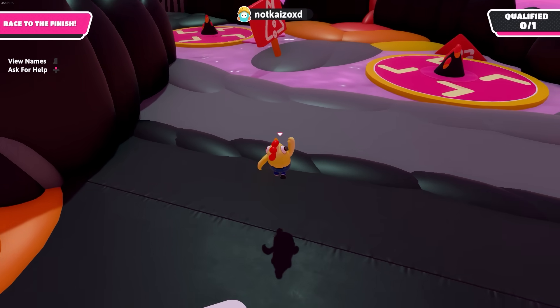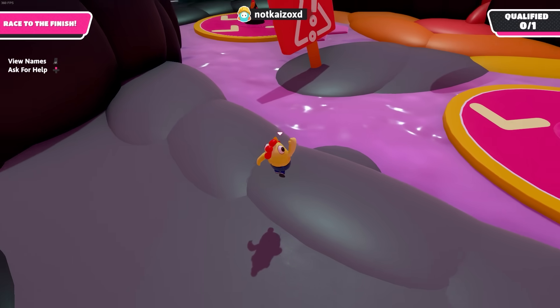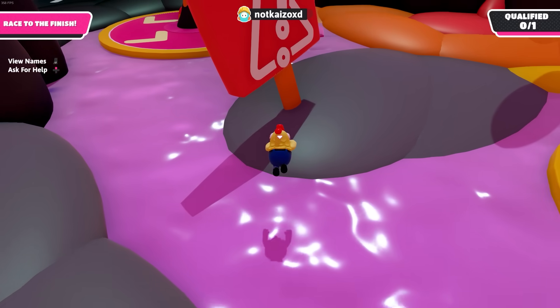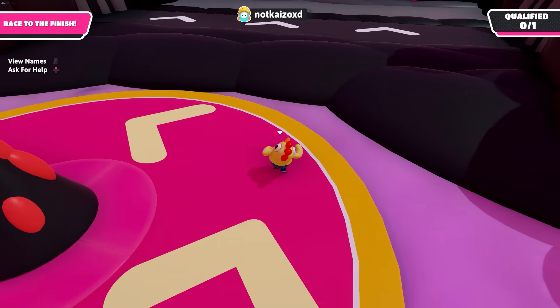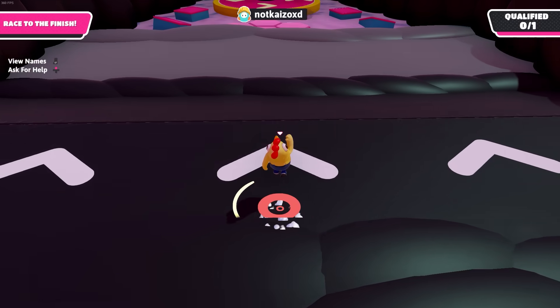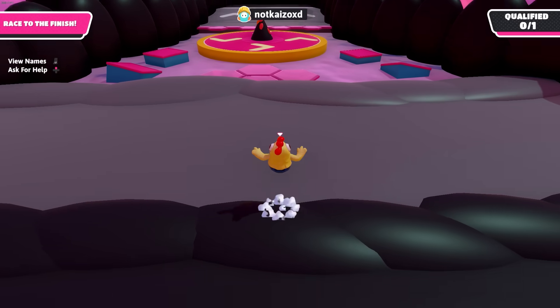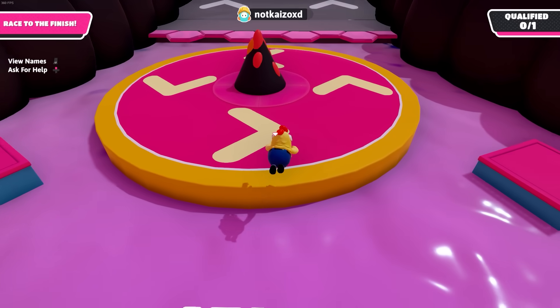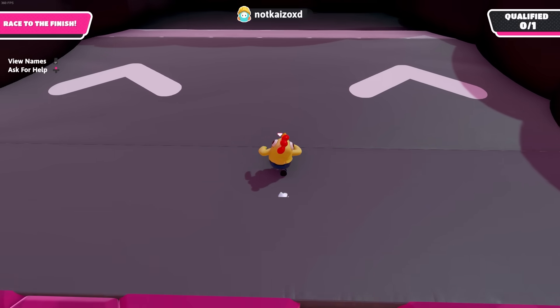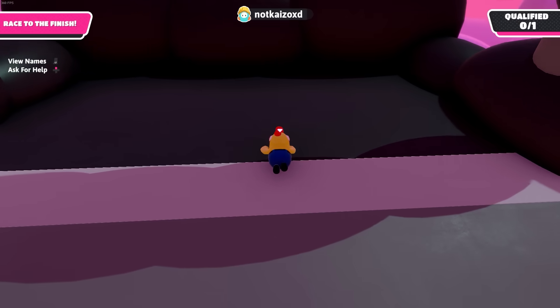And then at this part, this is where the main skip of the level is. You want to jump on the slope and then go straight to the next rock. That's a pretty big skip, because a lot of other people will just go for the disc, and you'll get ahead of most people. Now, I usually just go through the middle on the hex tiles. However, there's a lot of people you might want to take the boxes. But if you're in the lead, definitely go through the middle. And that's pretty much it for that map.